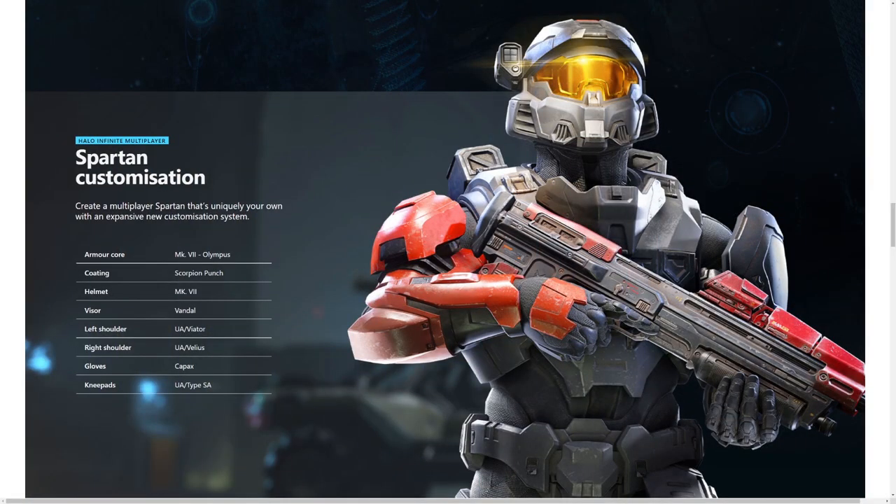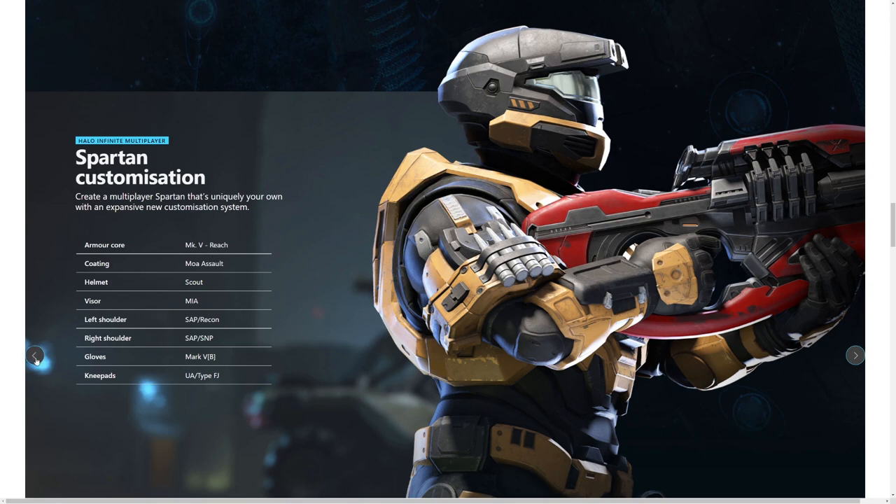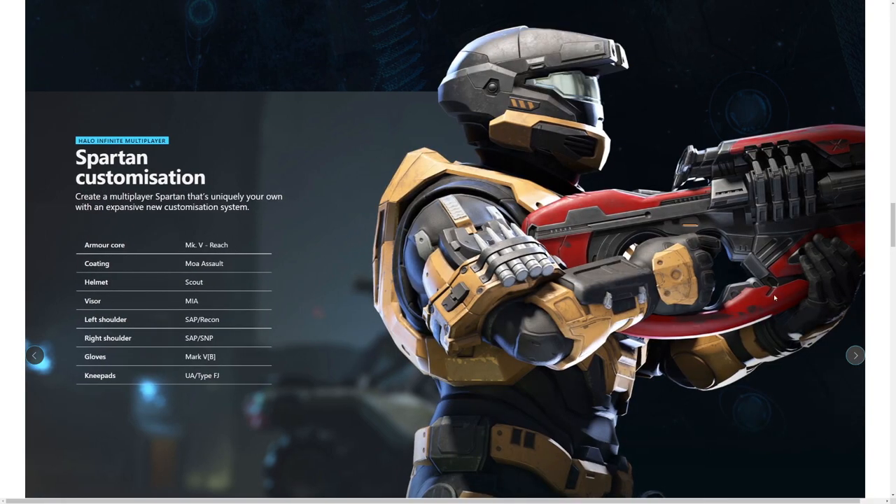On the Halo Infinite webpage you can see the customization options. You have the armor core — for example, the Mark VII Olympus — and then coatings, helmet, visor, left shoulder, right shoulder, gloves, knee pads, and a helmet attachment. Selecting the next core, we see the Mark V Reach-style armor, which looks very different from the Olympus. The undersuit and general shape of the armor pieces are quite different as well.